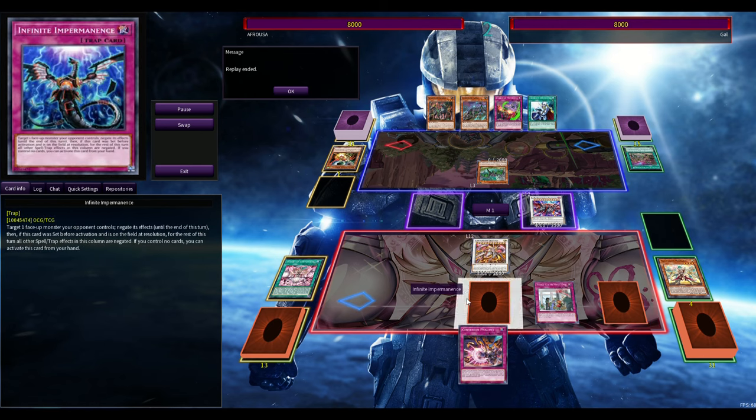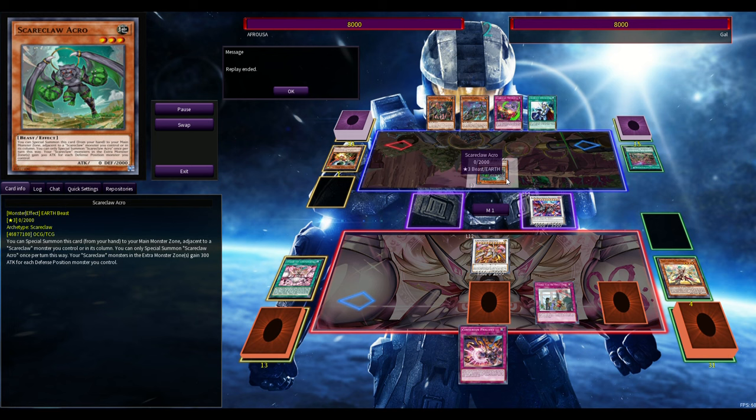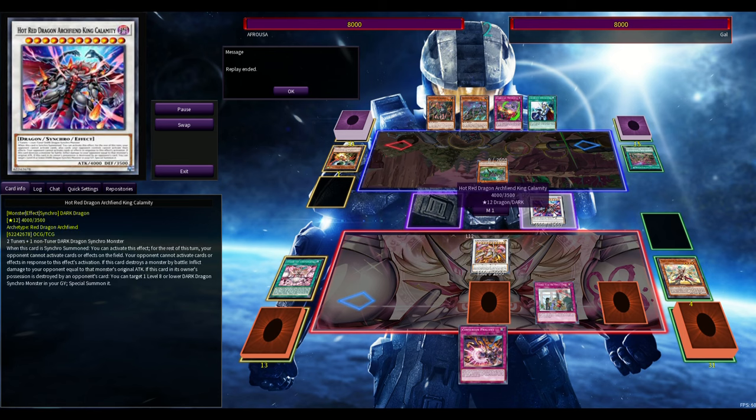This deck is so much fun, it is crazy good. Have I been hit with Cosmic Cyclone yet? No. Am I side decking D-Shifters in case I get hit with Shifter, and can I Cross-Out Designator it? Yes. D-Shifter isn't the most deadly thing in the world — I would definitely rather be Drolled though, because I've had people Droll me and I still proceed to make a Lagadia and set up a King Calamity for the next turn — although Crimson Dragon into King Calamity is the same thing.